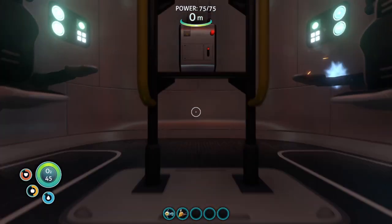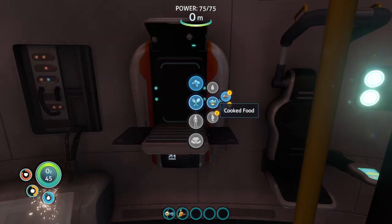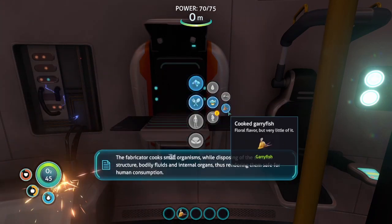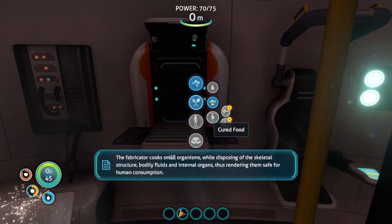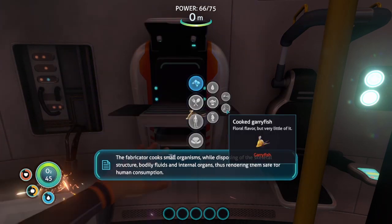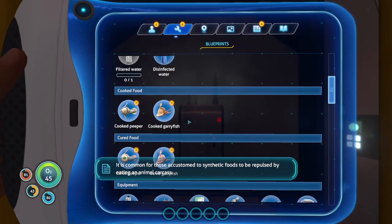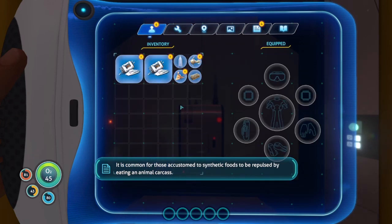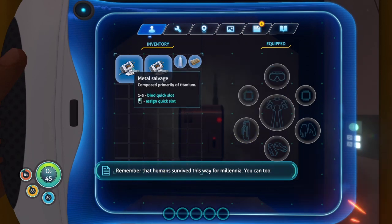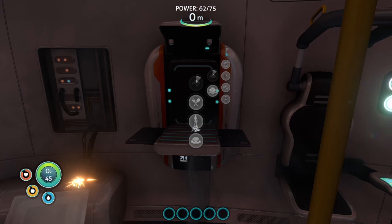Use the fabricator — we need food. The fabricator cooks small organisms while disposing of the skeletal structure, bodily fluids, and internal organs, thus rendering them safe for human consumption. It is common for those accustomed to synthetic foods to be repulsed by eating an animal carcass — remember that humans survived this way for millennia. Thanks for the encouragement.